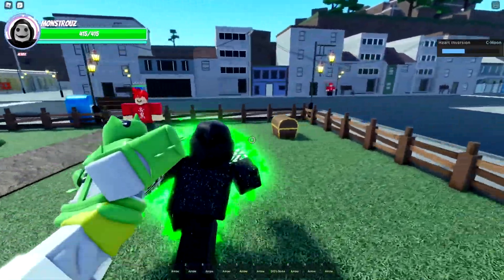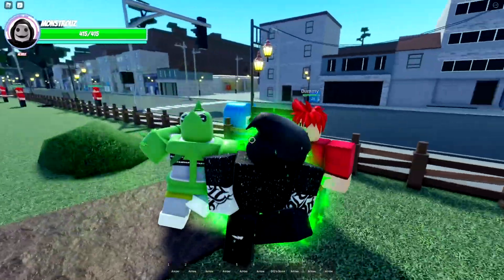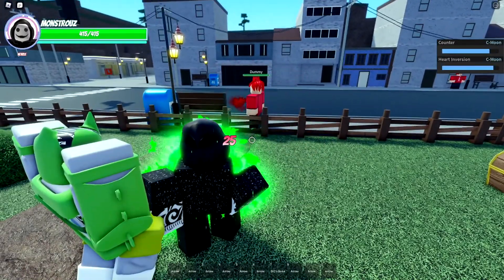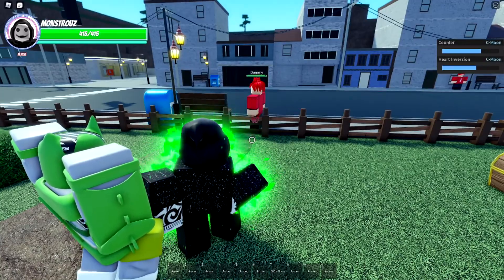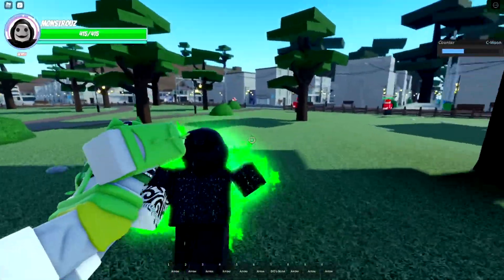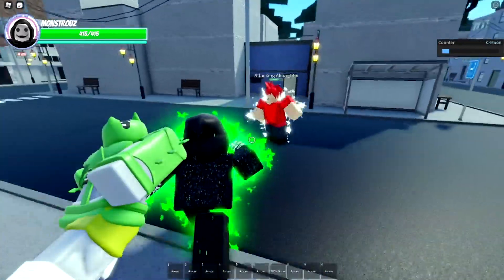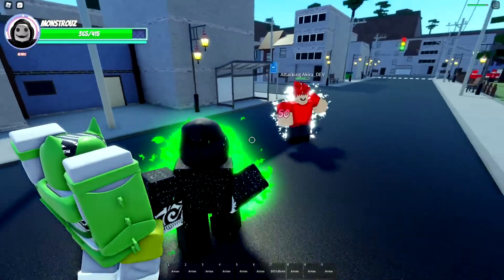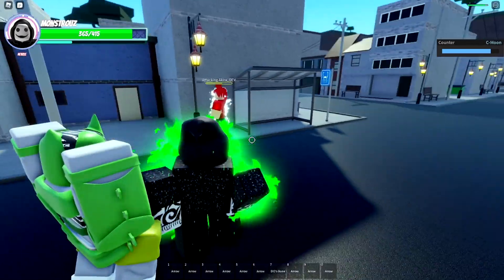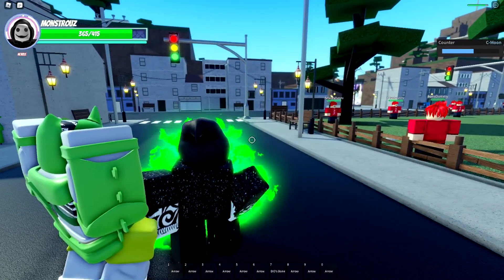Let's do our H move while we wait for the G move to come back — this is a counter move. Now let's do our G move. It does bleed damage and then more damage after that — nice. Then we do the counter move: that's 40 damage and it knocks them back. So that's pretty much it for the showcase. There's no J, K, N, or M moves.